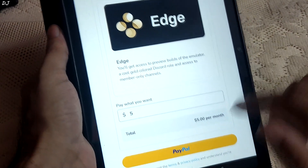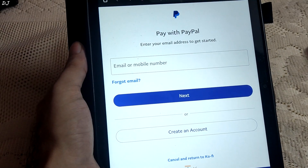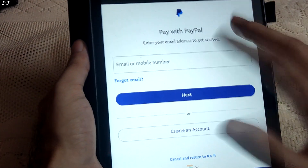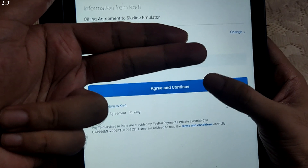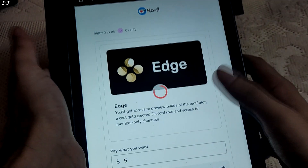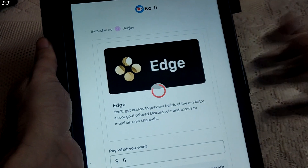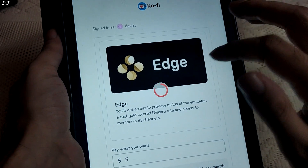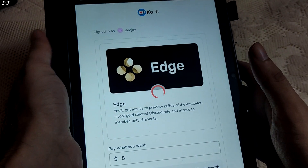I can pay using PayPal — I already have an account, so I'll enter my credentials. The payment is processing, but for some reason the payment did not go through; it just got stuck. I'm not sure what happened and I'll look into it. I'll end the video here, guys. I hope you found it useful. Thanks for watching and have a nice day.